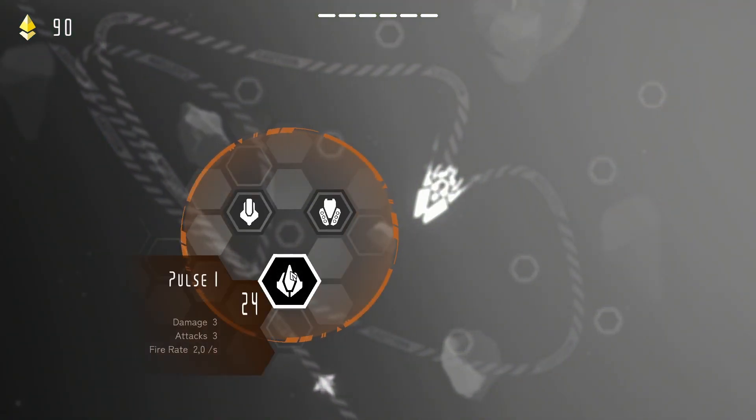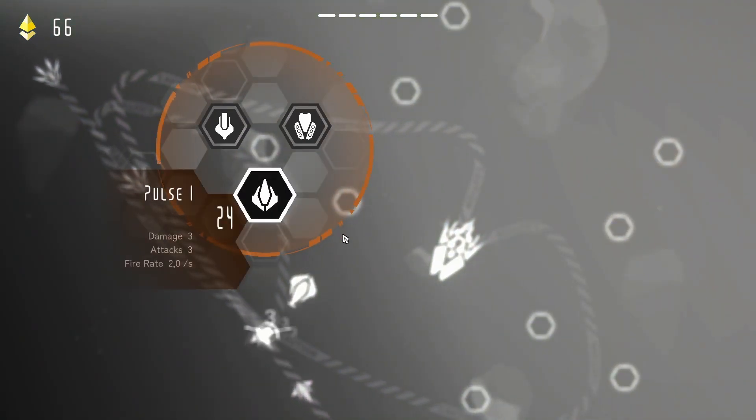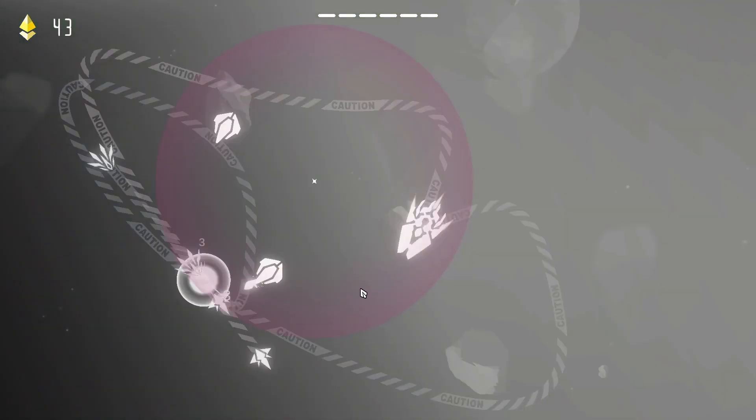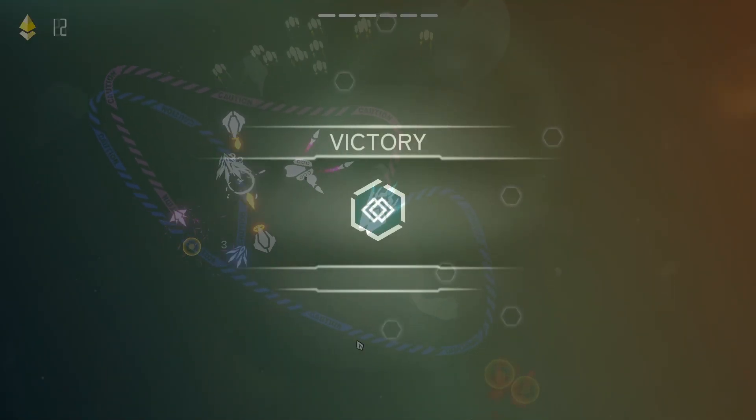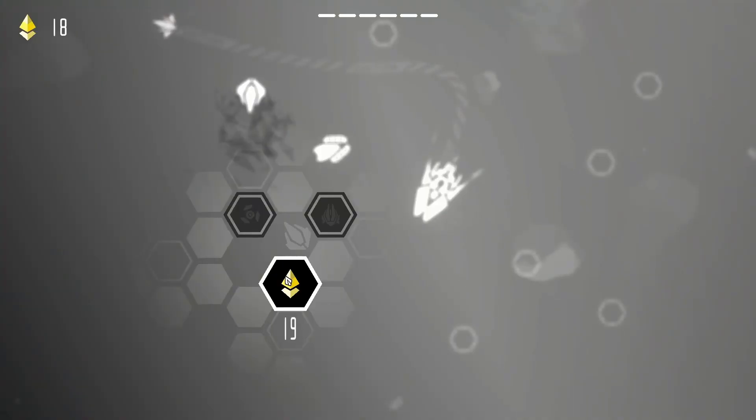Like in other tower defense games you are able to build turrets in this game, but the turrets in this game are drones defending your ship. You can only win if your ship stays alive — if your HP reaches zero you will lose, but you can retry the fight.